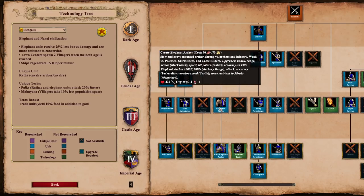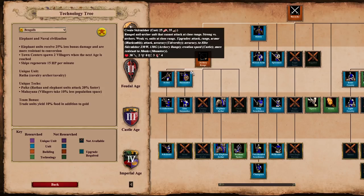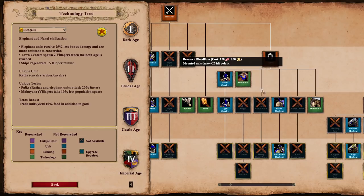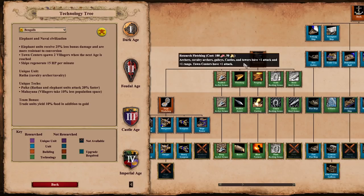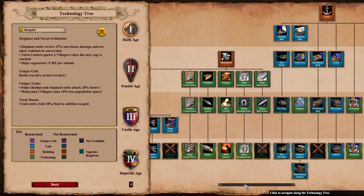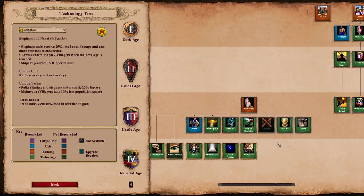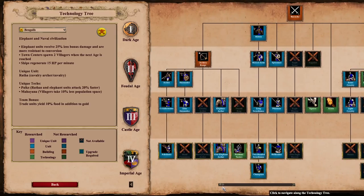As far as upgrades go for the Bengalis, we have Parthian tactics available but no thumb ring. No cav archers for any of the civs that have elephant archers. At the stable we have both bloodlines and husbandry — both very important cavalry upgrades. At the blacksmith we have all the archer armor upgrades and all of the archer attack upgrades, so all very relevant for your elephant archers. At the monastery, no heresy for Bengalis, but they do have faith. So the Bengalis have good elephant archers.